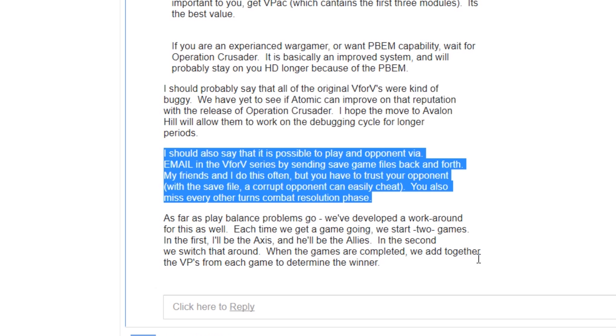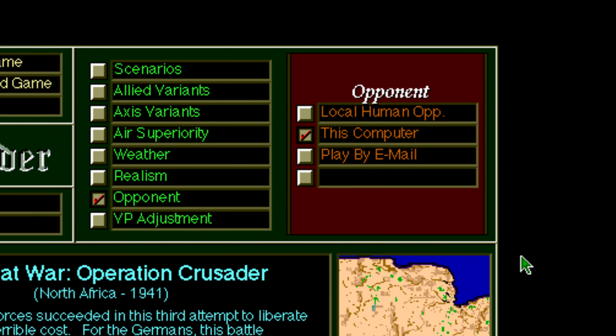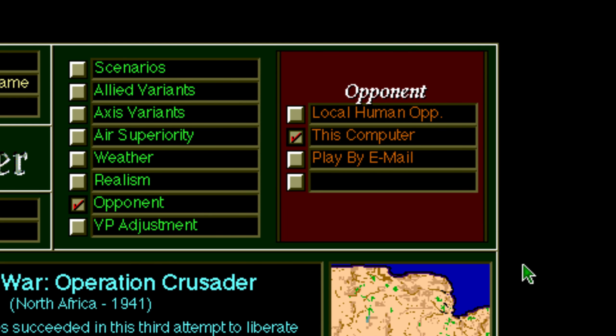Also highlighted at the time by reviewers and players was the lack of a play-by-email option. Some players managed to cobble together a workaround involving emailing saved games to each other, but this was hardly satisfactory. Official play-by-email support only made an appearance in the later World at War series.